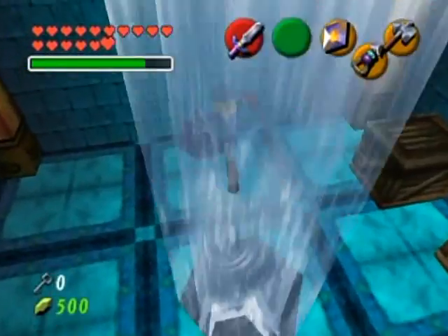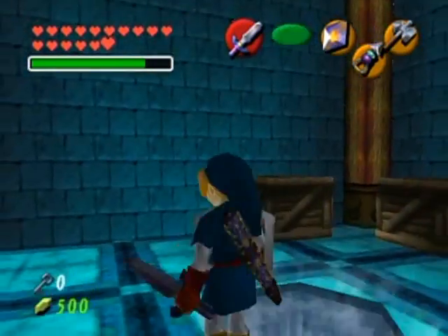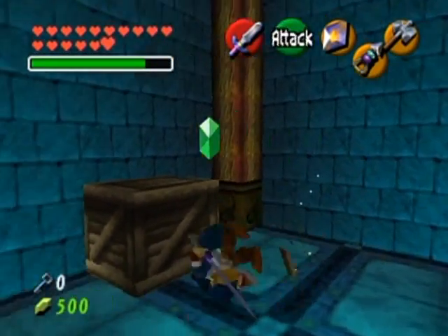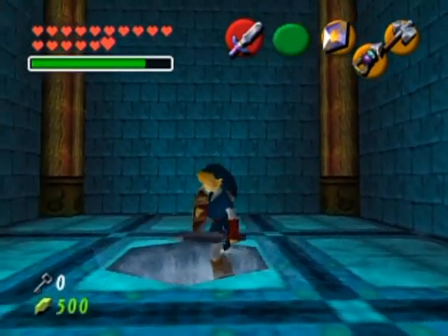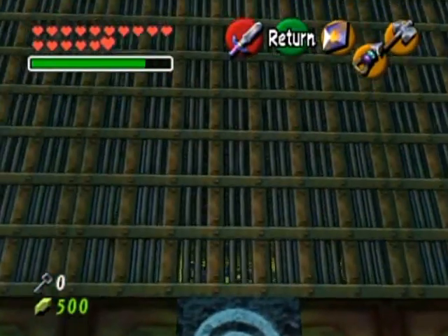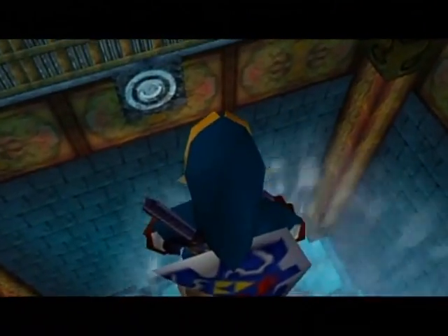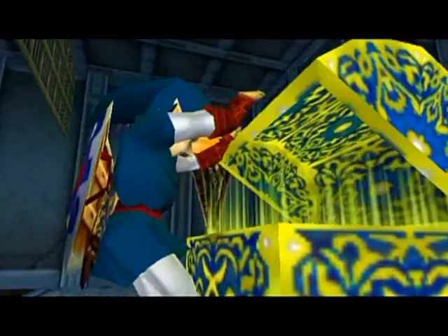Maybe I'm supposed to shoot something from the geyser, or light something using Din's Fire. Those gates have to open somehow — there's probably something behind them. Let me try this — remember, that thing gave me magic power. Let's take a look in this room: there are torches. Did it work? Yes! And that leads me to the boss key. But where the heck is the dungeon map and compass?